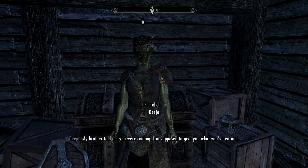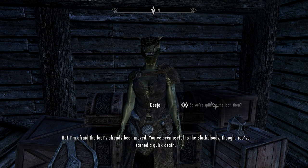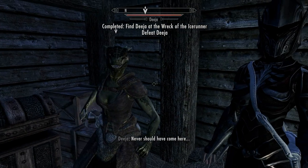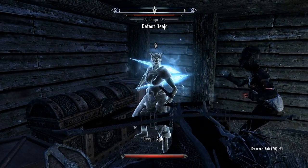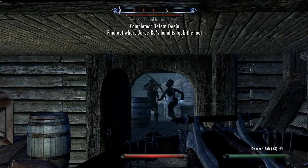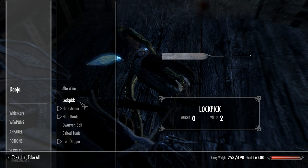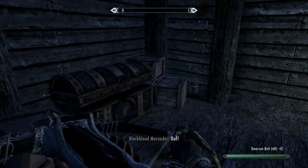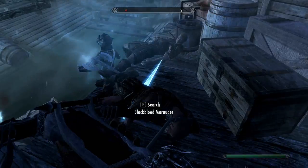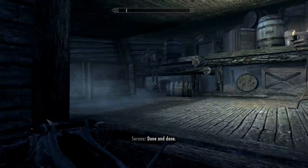My brother told me you were coming. I'm supposed to give you what you've earned. So we're splitting the loot then? I'm afraid the loot's already been moved. You've been useful to the Black Bloods, though — you've earned a quick death. You should have come here.